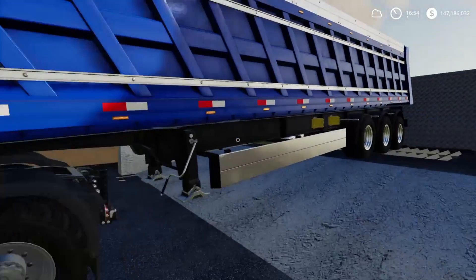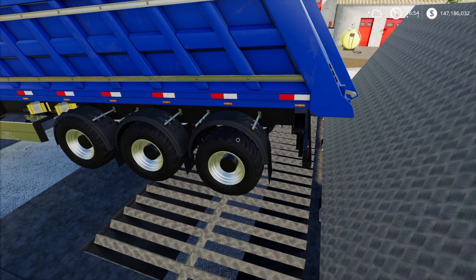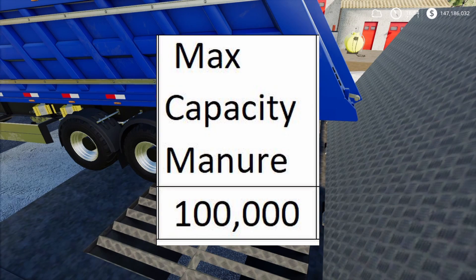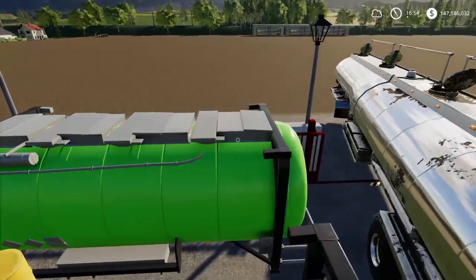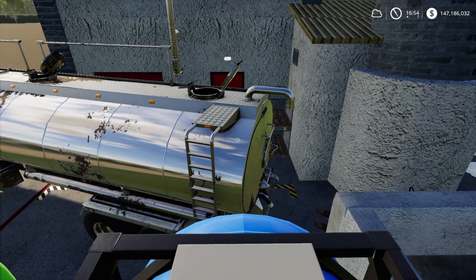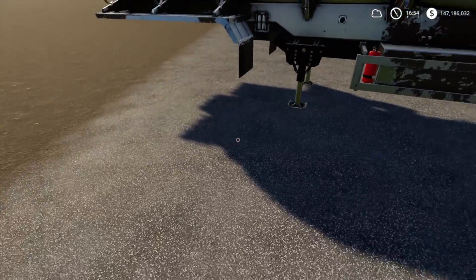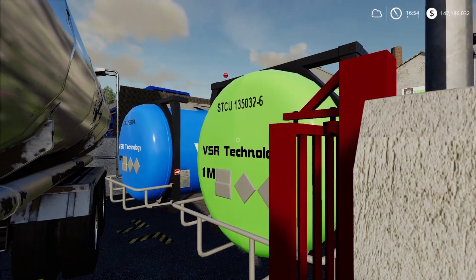The first thing you'll see is a big area for solids — this takes manure, with a max capacity of 100,000 liters. Next, I have a big tanker pulled in with water. This blue tank is your water tank and also takes 100,000 liters.